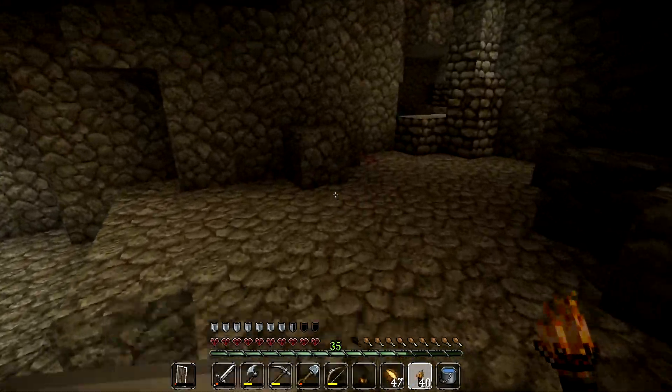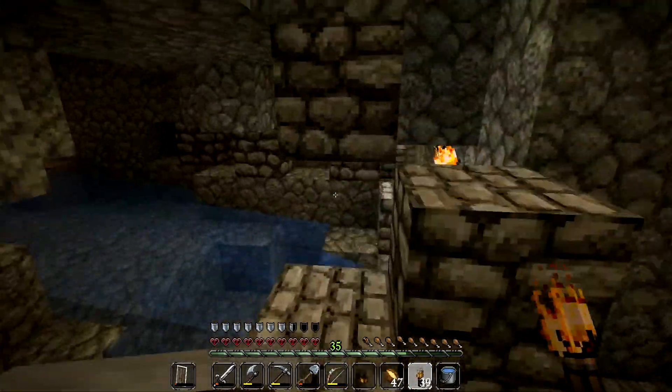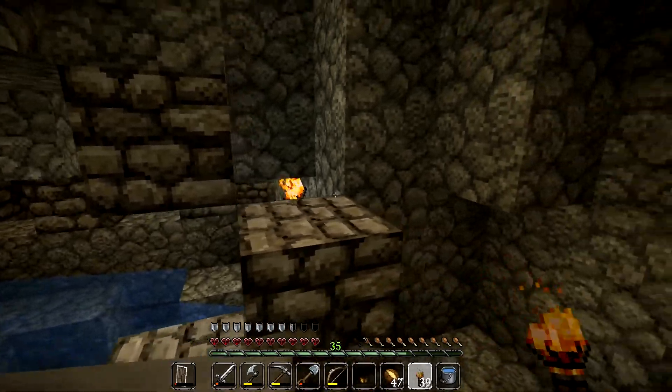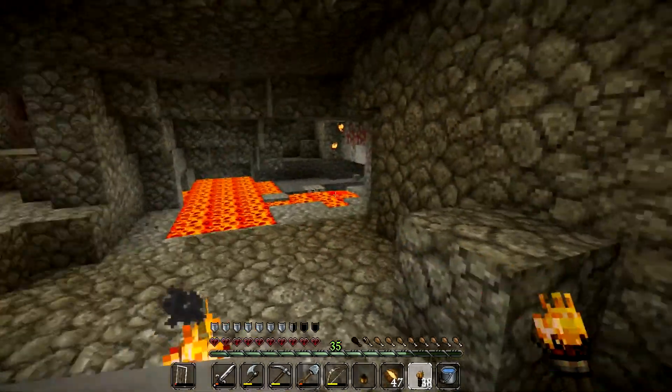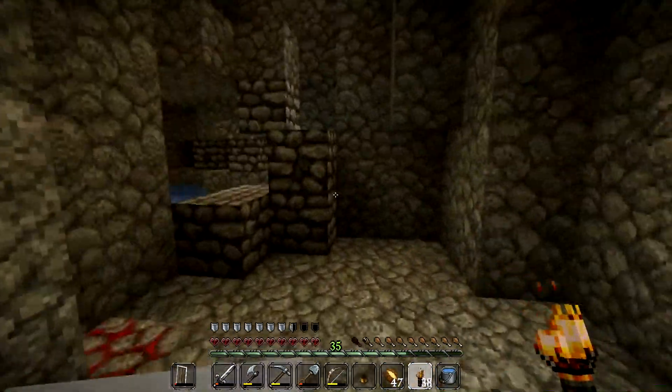I'll take that experience. Put a torch up there too. It's not the way we wanted to go though - we wanted to go around this way. Stick against the wall for the moment just while we get the lay of the land. Light this place up. We've got a dungeon - that would explain... zombies. No, we don't. This was just the other way that we came in. We've dug all the way around - we've got a quick way home when we're ready.